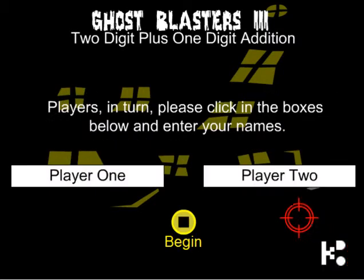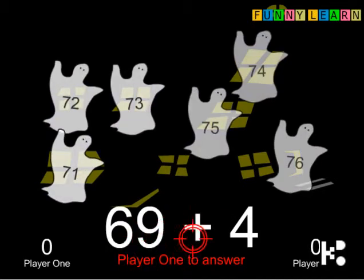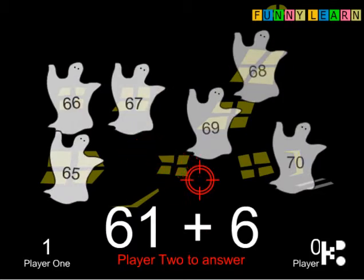Let's start now. I got 21 player. Then begin. 69 plus 4 is 73. Shoot it! 61 plus 6 is 67.